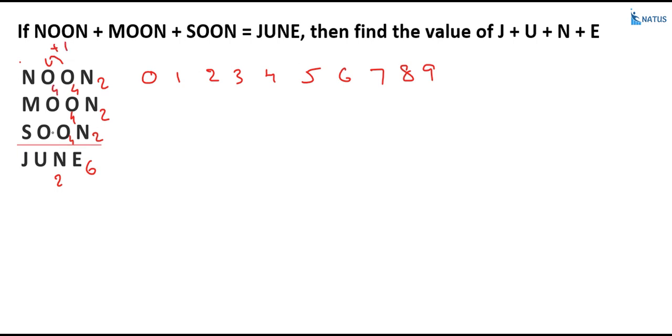With o equal to 4: 4 plus 4 plus 4 equals 12 plus 1 equals 13. There is no contradiction here. So u is equal to 3. Now, n is allocated to 2, e is allocated to 6, u is allocated to 3, and o is allocated to 4. Applying these values, n equals 2.